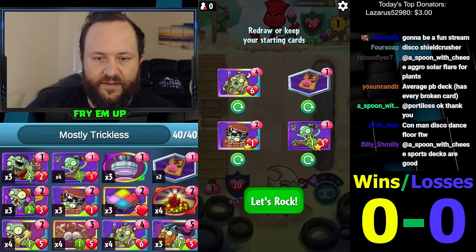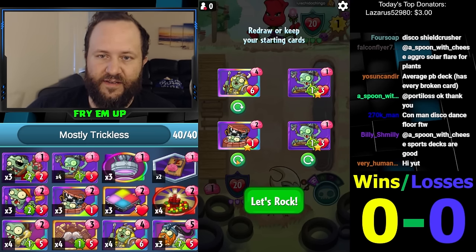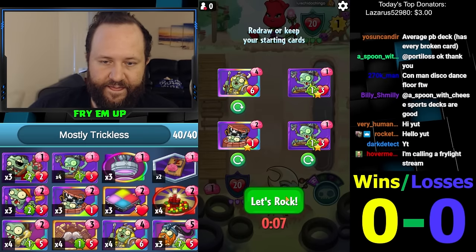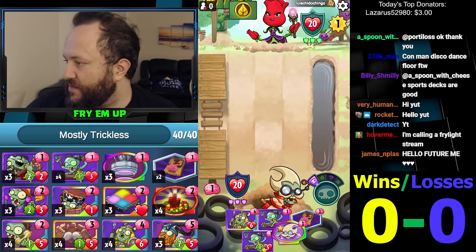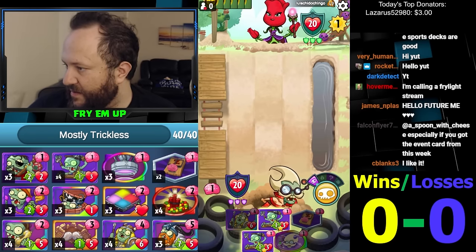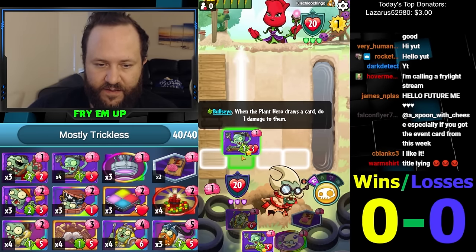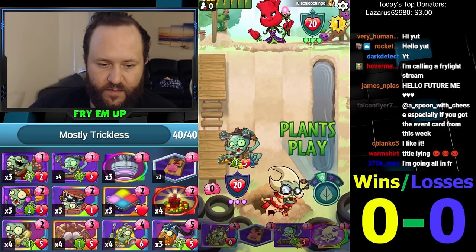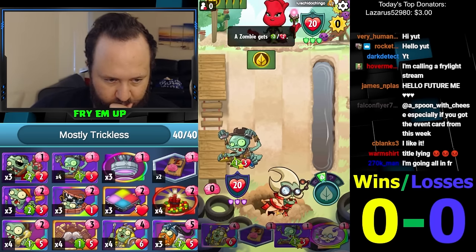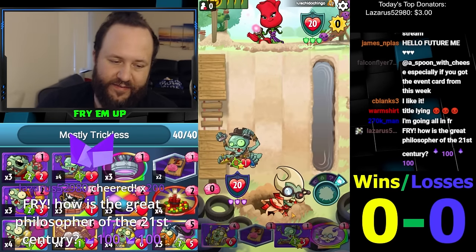We got a pretty good starting hand — very good cards. We don't really need an environment against Rose, but we have two Con Men and a Barrel. I don't even think we need the barrel against Rose. I'll go with my gut and get rid of it. Let's do some bets today — if you think this deck will win six out of eight games, head to the live stream. Con Man on one is a very good play. He weed-whacked, costing him a one-drop and a powerful trick — and we're still alive doing damage.